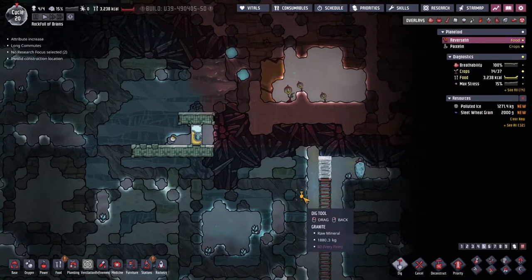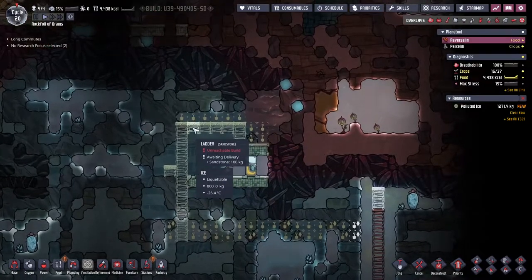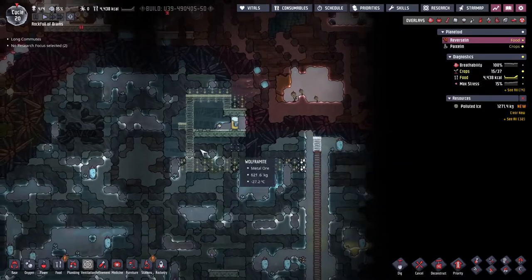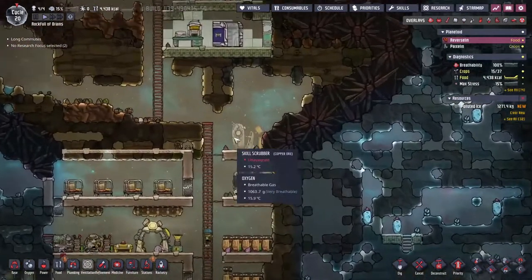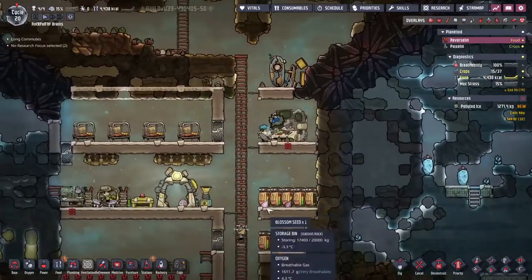It turns out this is the closest I can build to the anti-entropy thermonullifier, so there we go - we've got something set up. It's going to take a while for them to get around to it.